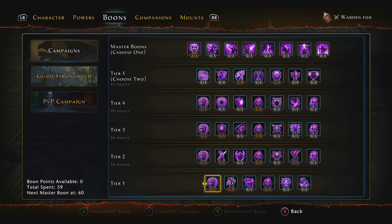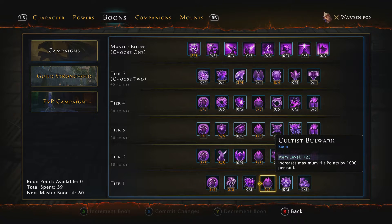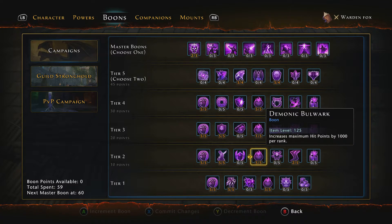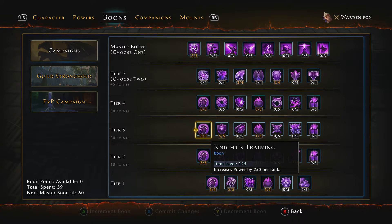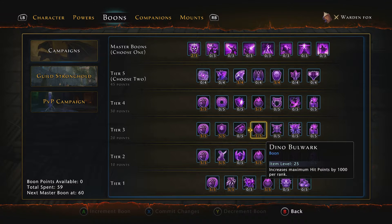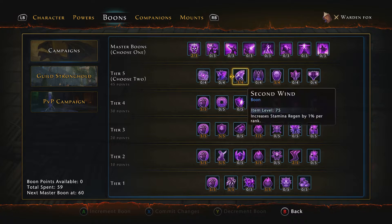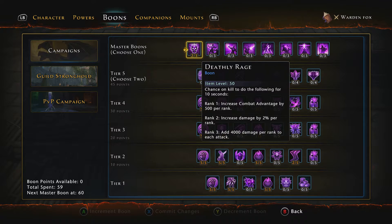For my boons I have five into Recruit Training, five into Critical Strike, five into Cultist Bulwark, five into Squire's Training, five into Armor Pin, five into Demonic Bulwark, two into Marathon Runner. Knight's Training: five. Combat Advantage: five. Dino Bulwark: one. Captain's Training, Necrotic Bulwark: three. Second Wind: three. Call of Power: four. Deathly Rage: two — I need one more boon point to get the third rank.